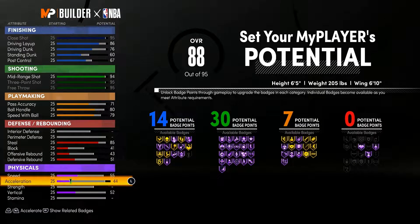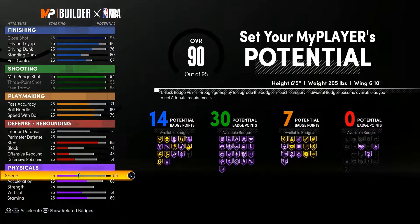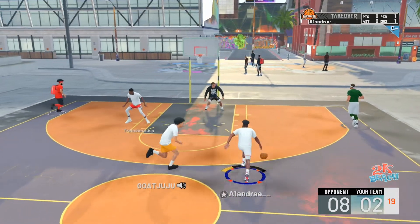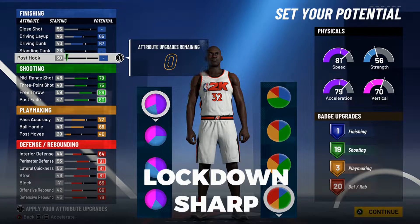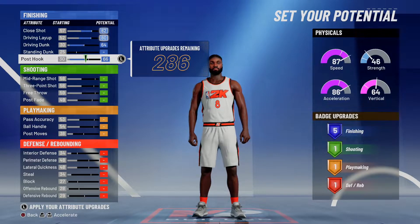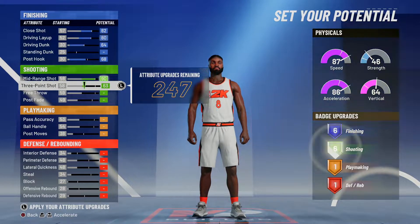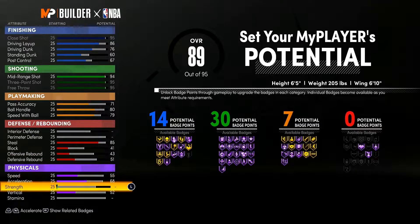The ability to change your physical attributes was huge for me, because it gives you more control over your MyPlayer. Before 2K21 current gen, you just had pie charts, so you were limited on speeds and other attributes. For example, in 2K21 current gen, if you picked a physical chart with a 97 speed, you'd have like a 30 strength — your player would be fast but have trouble getting past opponents due to lack of strength. Now I'm glad they're making speed and physicals more customizable.